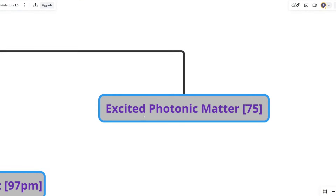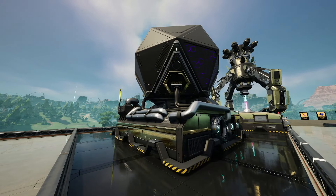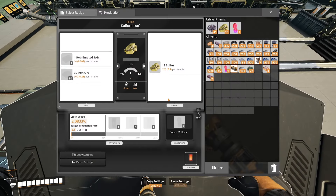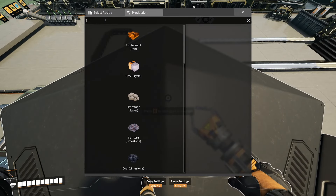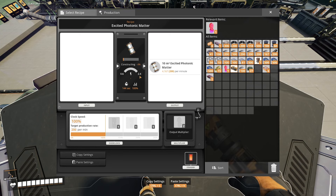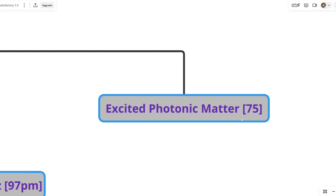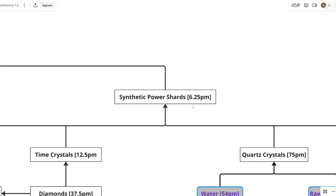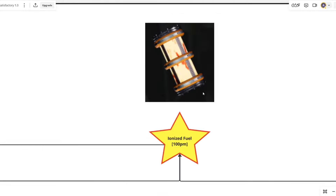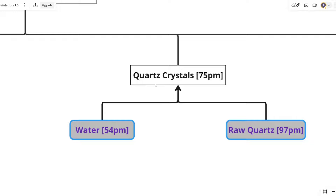Firstly, you need excited photonic matter. This is made in the converter, which you can only unlock in phase 5 or tier 9 of the hub — so it's a very, very late game item. The good news, however, is that if you type in 'excited photonic matter', you can see it's free — it doesn't cost you any materials. The only thing it costs is power, and it does eventually produce the excited photonic matter, which just costs a lot of power. So we've established that to make synthetic power shards, you have to have tier 9 unlocked, which means you can't even make ionized fuel until you've almost finished the game — unlike rocket fuel or turbo fuel, which you can make much earlier on.